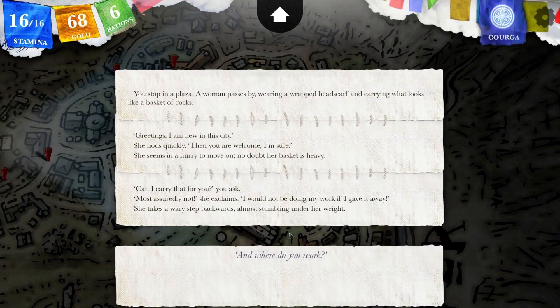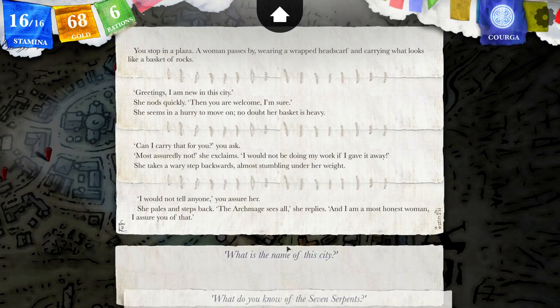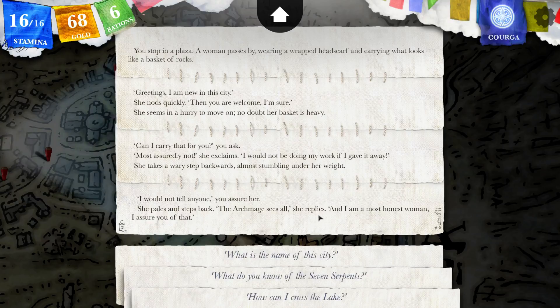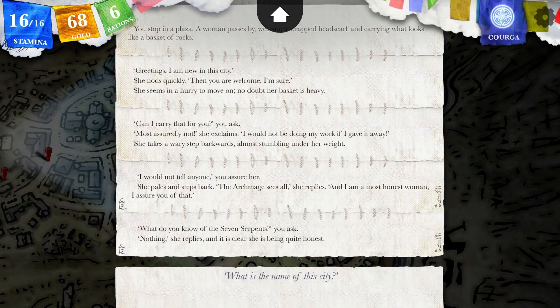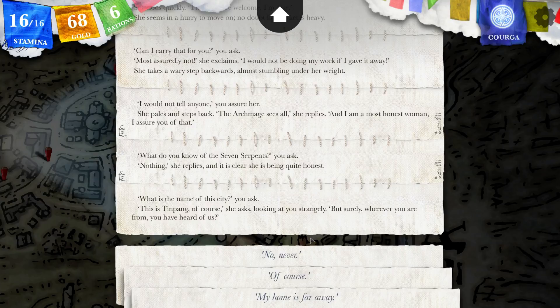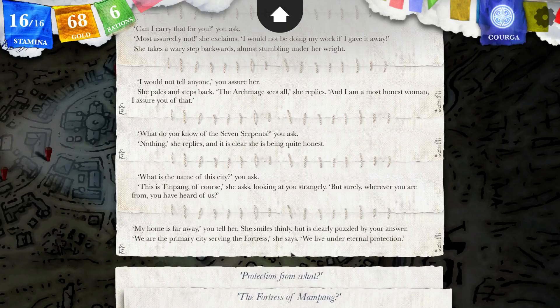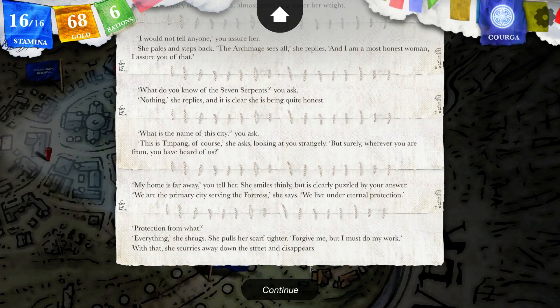Can I carry that for you? Most assuredly not, she exclaims — I would not be doing my work if I give it away. She takes a step backwards, almost stumbling over her weight. I would not tell anyone. She recoils and steps back: the Archmage sees all, she replies, and I am a most honest woman. What do you mean? What do you know of the seven serpents? Nothing, she replies, and it is clear she is being quite honest. What's the name of this city? This is Thinpang, of course — surely wherever you are from, you heard of us? My home is far away, you tell her. She smiles thinly, but is clearly puzzled. We are the primary city serving the fortress, she says — we live under eternal protection. From what? Everything, she shrugs. Forgive me, but I must do my work. With that, she scurries away down the street and disappears.